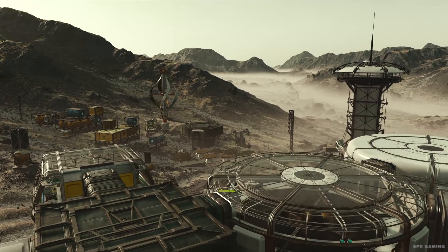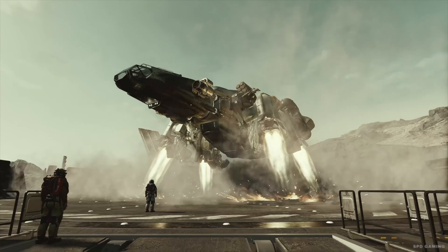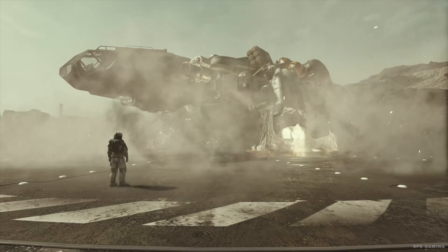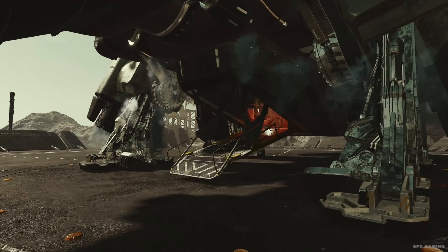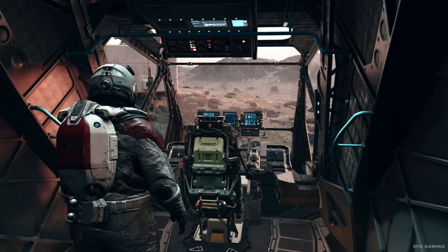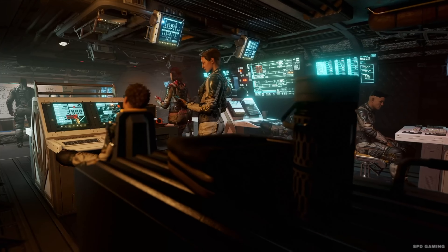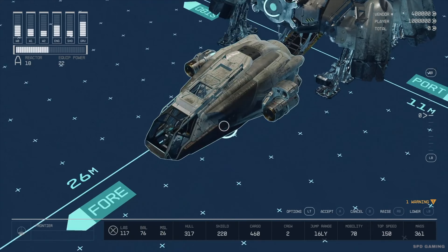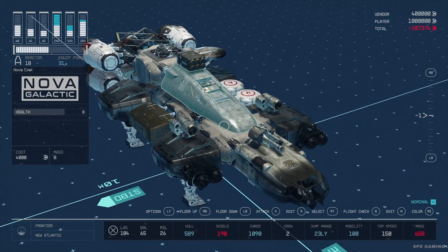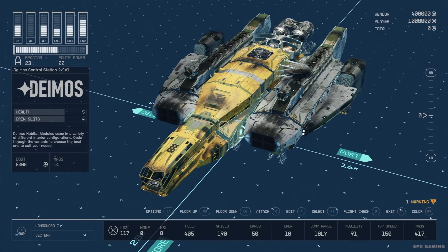You can choose where and how to build each outpost, and you can hire characters you meet to keep it up and running. But that's not all — you can even build your own spaceships. You can choose crew members, and yes, you can completely customize the look and layout. There are loads of different modules, ship manufacturers, and more. I have to say, it's so cool — we just absolutely love this.